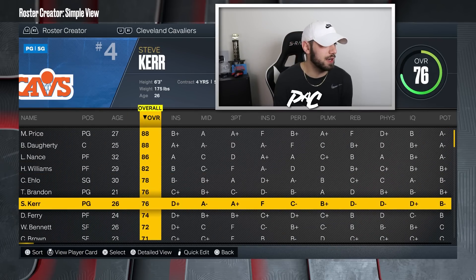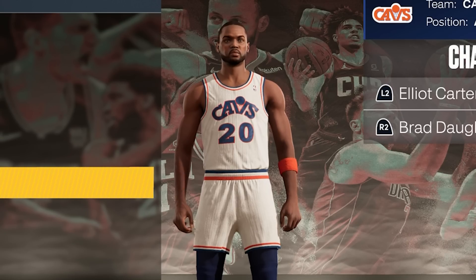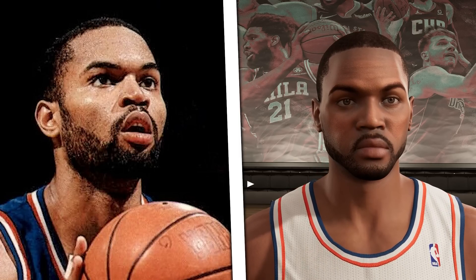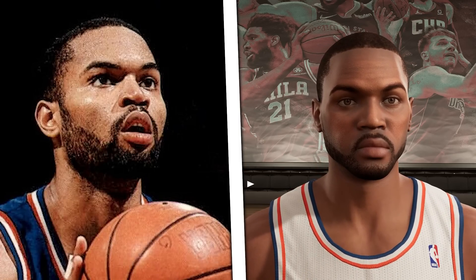Going back to 1991, we have Winston Bennett — a 72 overall player on the Cleveland Cavaliers, mostly known for his perimeter defense and rebounding as a small forward. They have the sweatband on his arm, the long shorts going past his knees, and the face scan is as perfect as you can imagine — probably one of the better ones they've made in a long time. The detail on the beard, the eyebrows, the hairline, the eye shape — everything is basically perfect. The face scans have gotten so realistic that 2K needs to start focusing on body types and player movement next.